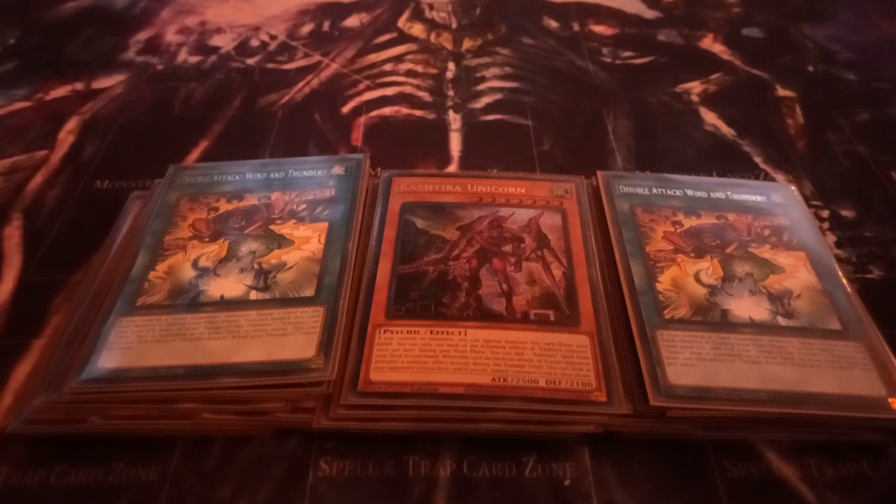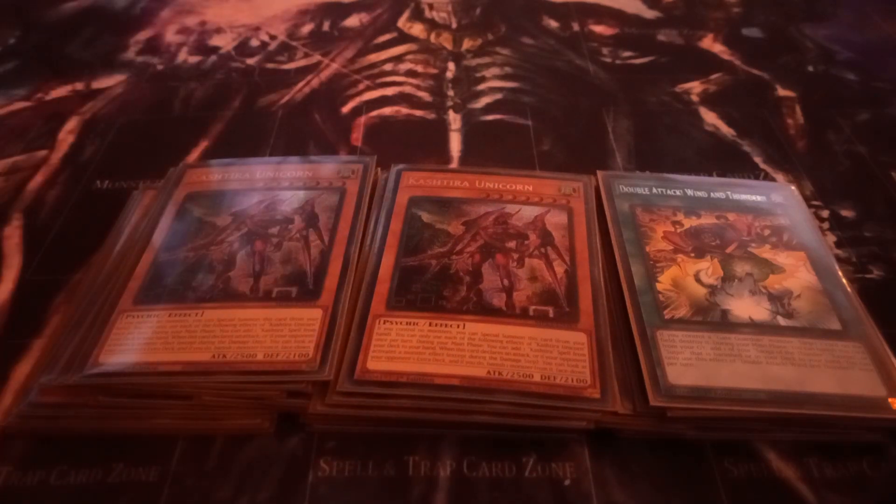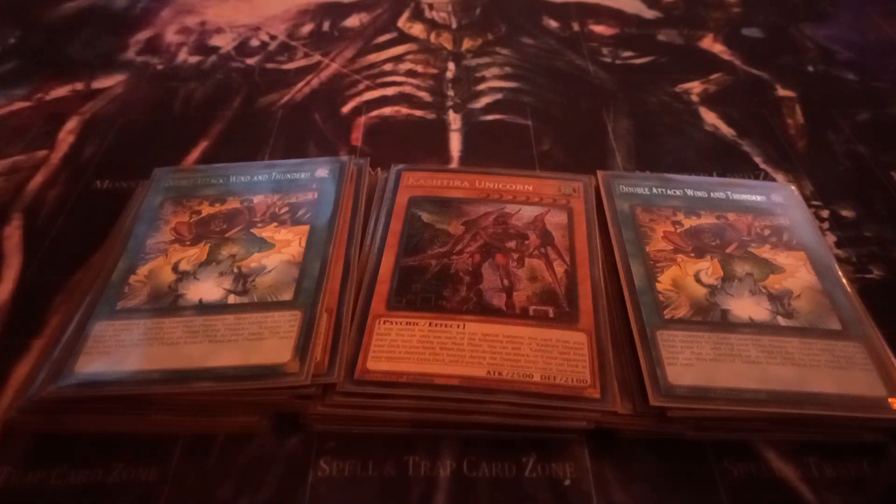Dark Element is a little different, but not by much. The other Gate Guardian spell and traps add from deck or banish — that's the correction there.